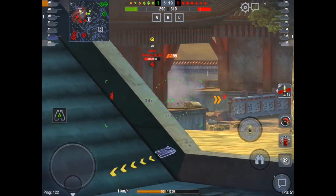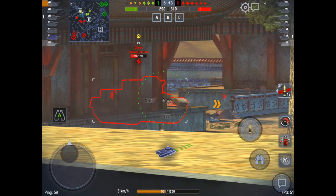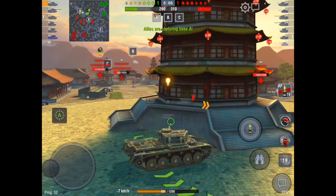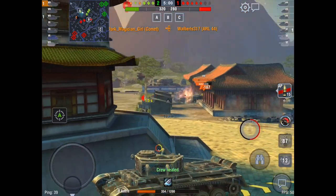I'm going to put shots into the Comet. The Comet doesn't have the best shell velocity, and this tank needs some equipment in my opinion. Supercharged would do wonders for this tank, and so would the improved accelerator, just allowing you to really roll over hills and get to locations in a much more timely manner. Now that ARL is going to pop around the corner.